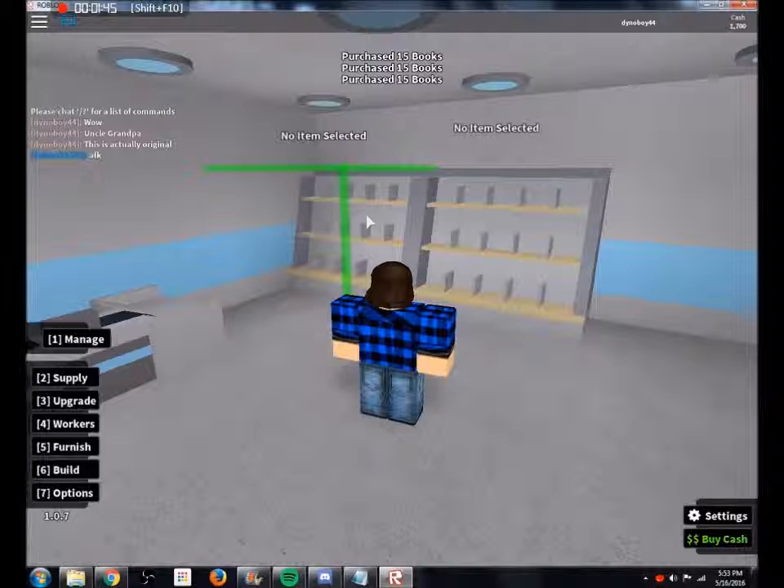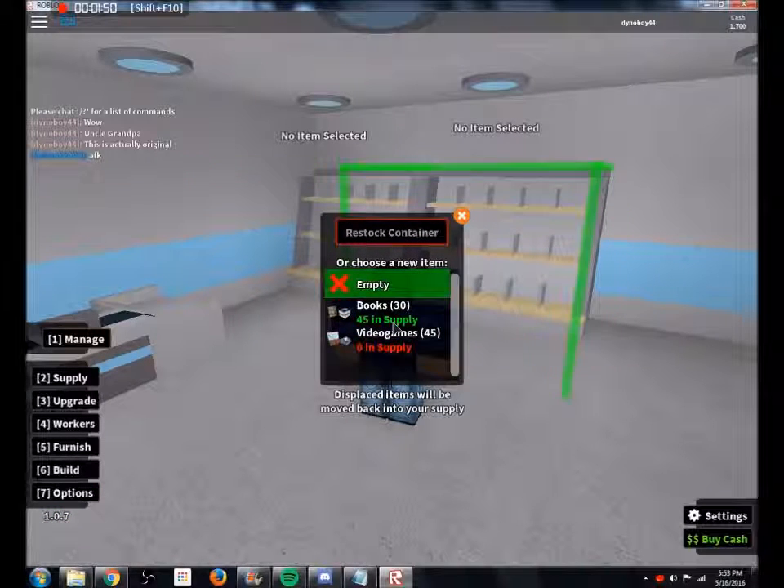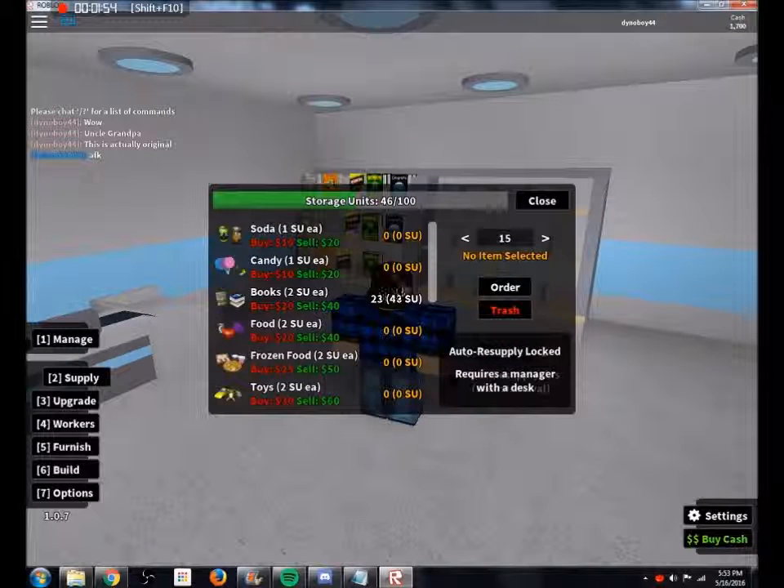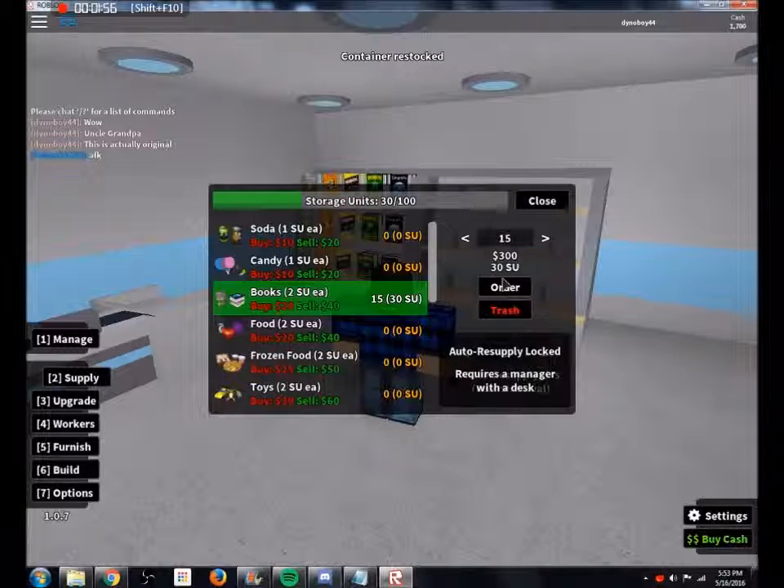Next, press 1 to use the manage tool. You can manage shelves and workers you've hired. Just use manage and click the shelf. A list of stockable items will come up for that shelf. Click the item you'll be selling and it will auto stock.